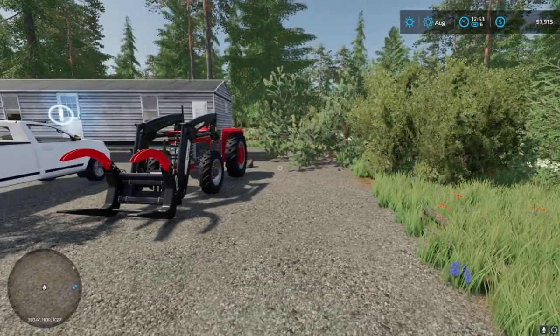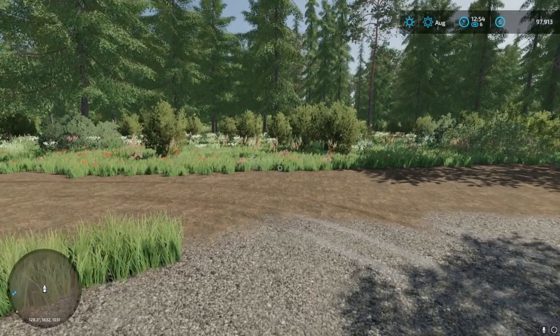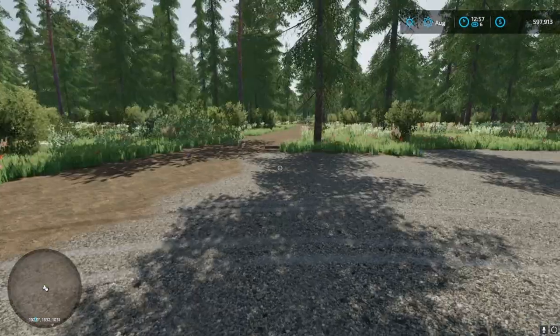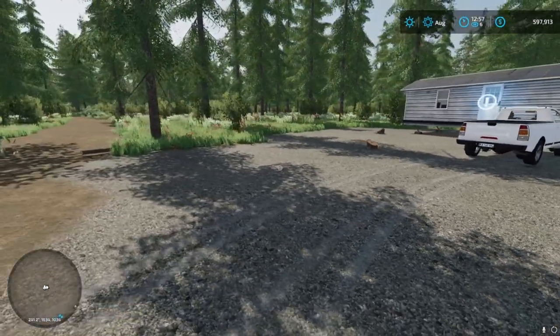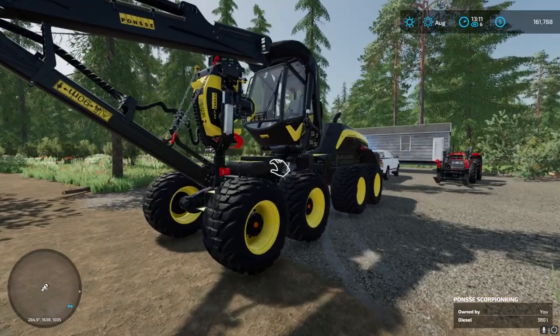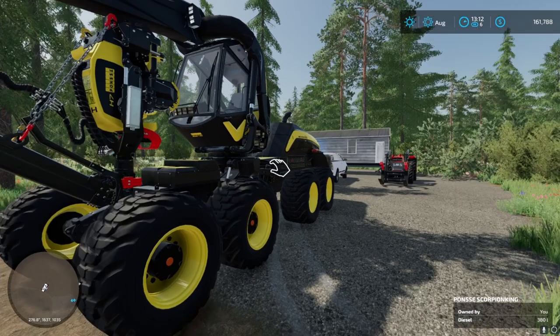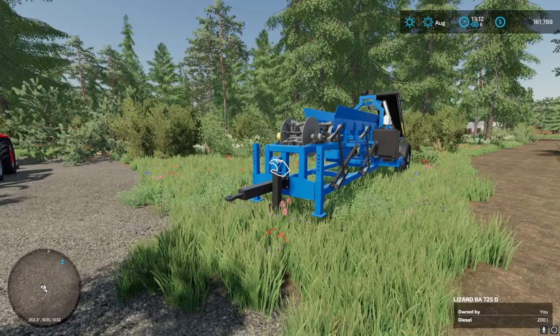I guess we'll cut up the remaining trees that are here, kind of clean this up a little bit — this will probably be our property. Over here we're gonna get some machinery. They're gonna deliver my stuff here in just a split second. So we have a $500,000 loan, we bought this for $385,000, and we bought this for about $50,000.